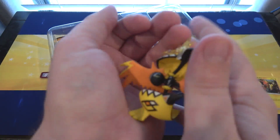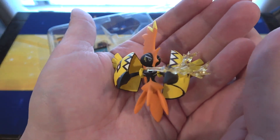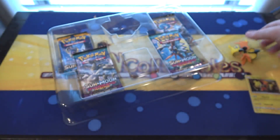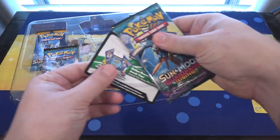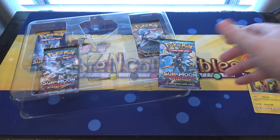We also have our figure right here. Don't drop him. There we go — I was trying to hold it just right so it will focus in on him. Looks pretty cool. I hope they make one for the others; I don't remember if they announced anything like that or not. They might have already — who knows? And our code card, which of course I want to keep. I guess it'll just give you the promo card, really.